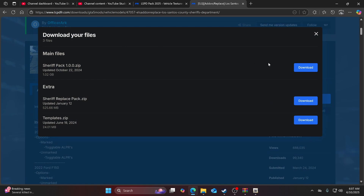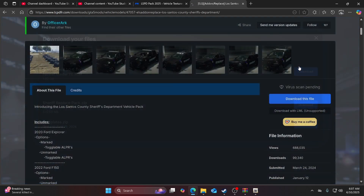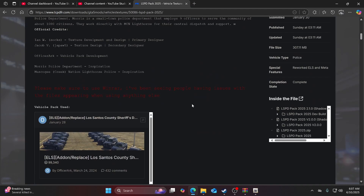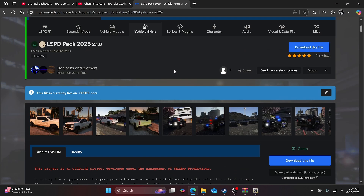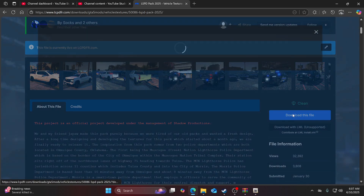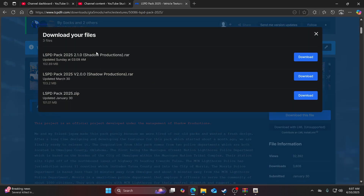You want to go ahead and hit 'Download this file' — you want to hit this one, as this is the newest version. Let that download, then move back to the LSP Pack 2025 and hit 'Download this file' on the newest version again — in this case 2.1.0 — and hit download.